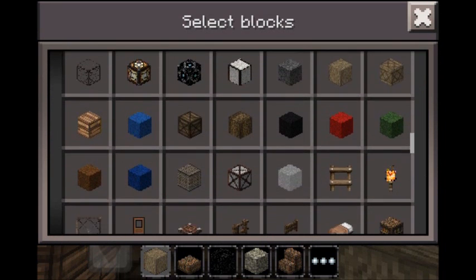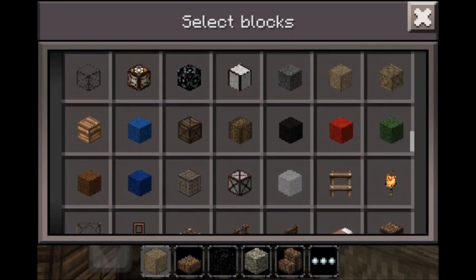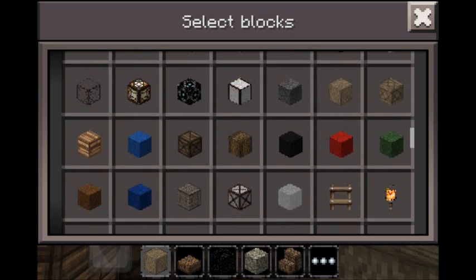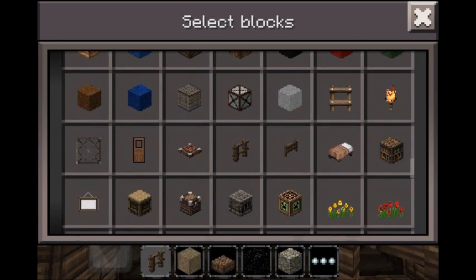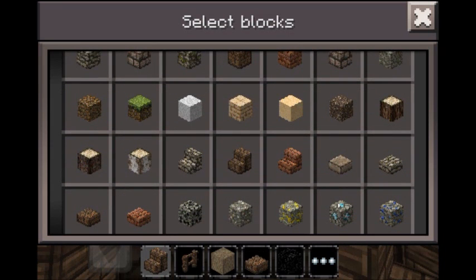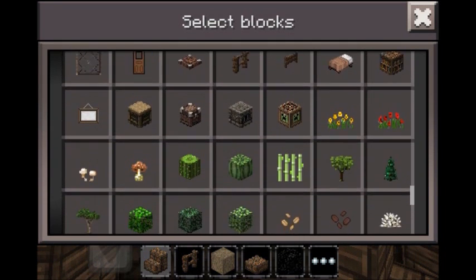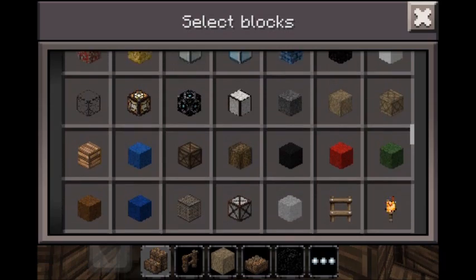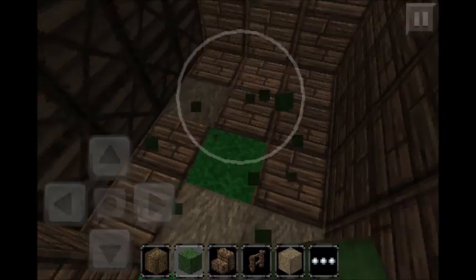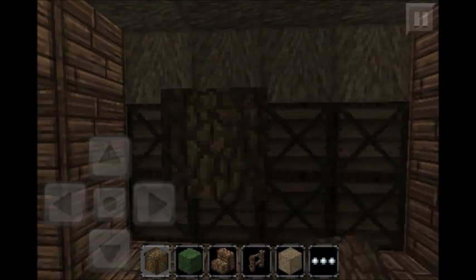Let's see what we want to use — we need fences. Where are the fences? Come on fences, where are you? Oh my god, okay, here we are. Stairs, wood, wood, wood, wood, wood — thank you. And green wall — just kidding, we don't need the green wall.